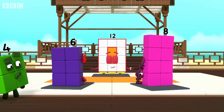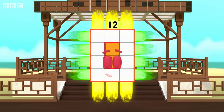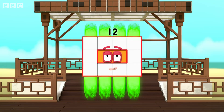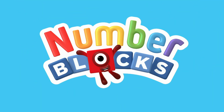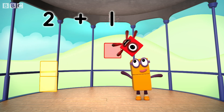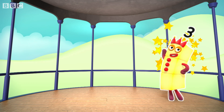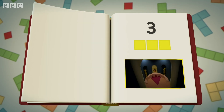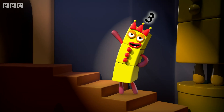I am twelve. I am three by four. Which means... I am also four by three. You can count on us with another box. Two plus one equals three. I am three. Look at me. Chapter three. I am three.